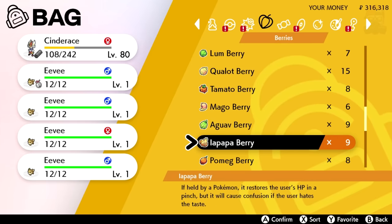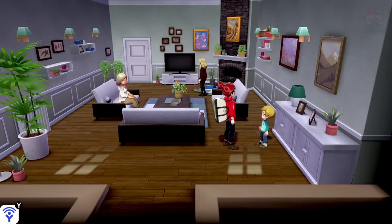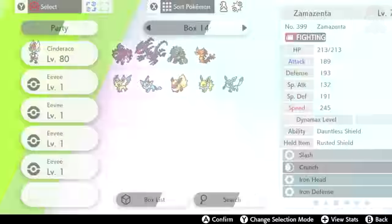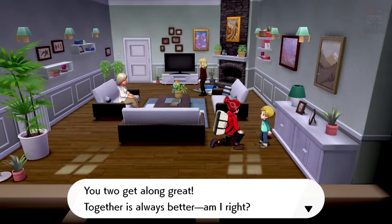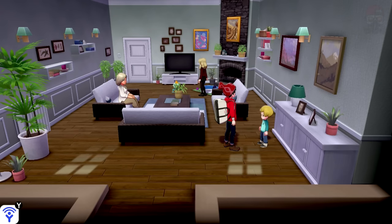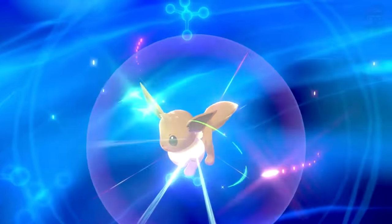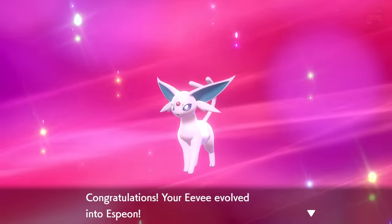I'm just going to use some berries to make it a little more friendly for the sake of this video. If you go into the house where you got the Soothe Bell and talk to the little boy, he can tell you the friendship level. I've given this Eevee around 27 or 28 friendship berries, and he says 'You two get along great, together is always better.' So it should be okay — all you have to do now is level it up, and there you have it — Espeon!